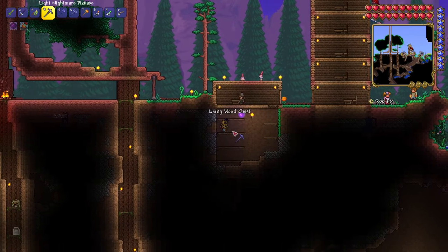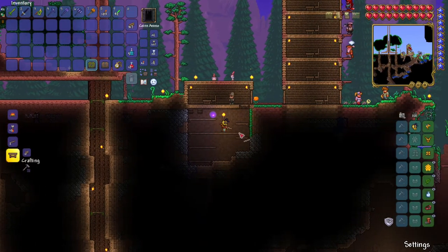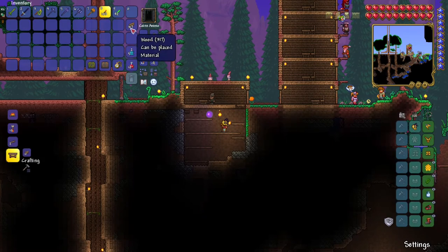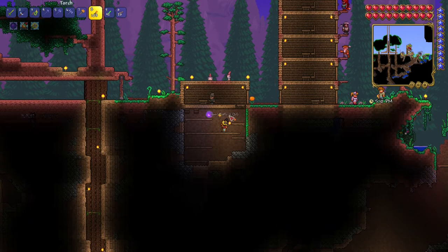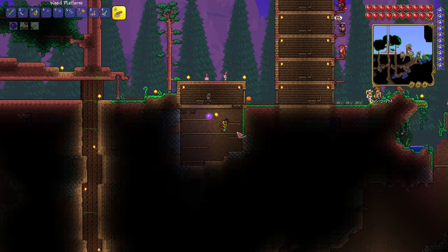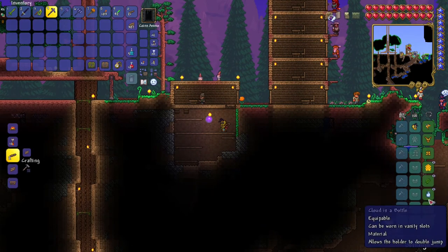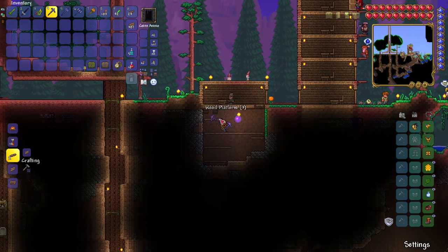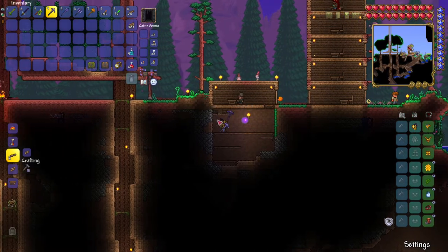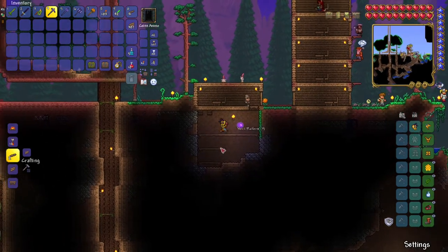In the previous episode, I said I was going to get some boots — some new boots. Those boots will help us to explore faster, run faster, do everything faster. And that's what I want to do in this episode. We already have the rocket boots, but I want boots which allow me to run faster. If I get those, everything is going to be a whole lot easier.